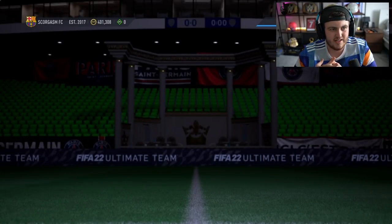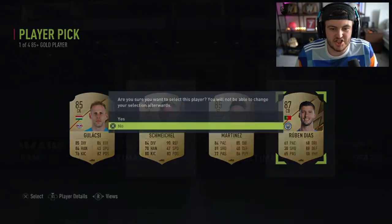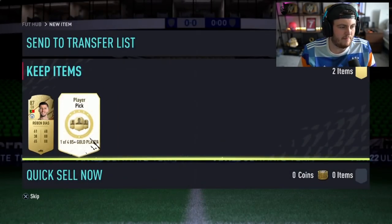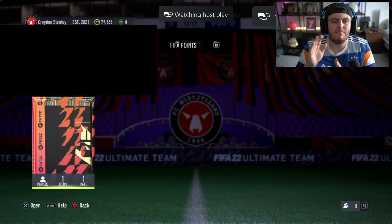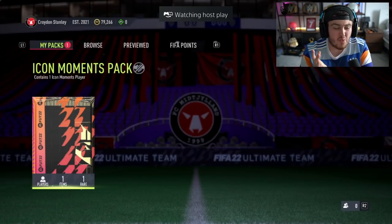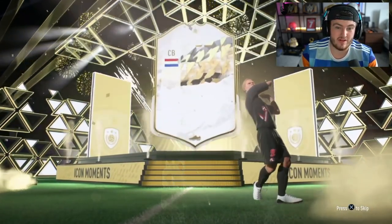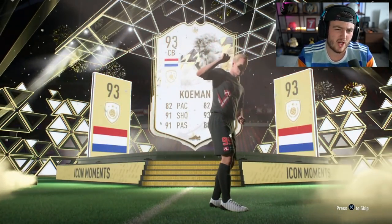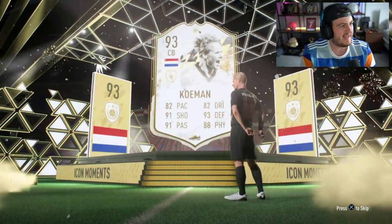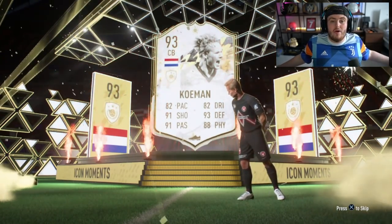Two more 85-pluses for Scorgasm FC — first one had a foot captain in the third slot, but sadly it was actually the worst player pick we've seen so far. The second one wasn't much better. On the whole, these have been quite bad. We end the video with the fifth icon moments pack — can we get a huge icon? We can't — it's Koeman. Moments Koeman is actually not a bad card: all 80-plus stats, can play midfield, and has an absolute rocket of a shot. It's just not what you're looking for. I really hate it when you can see the player before the reveal — EA needs to remove that. Ronald Koeman to end off the video. If you enjoyed, please give a like and subscribe!